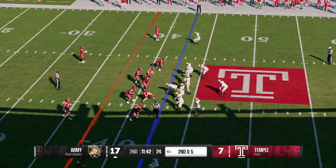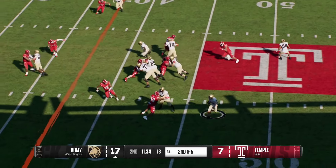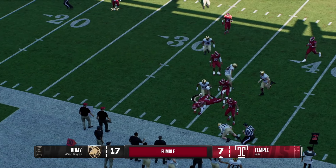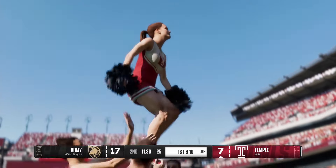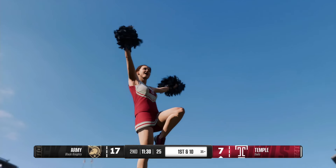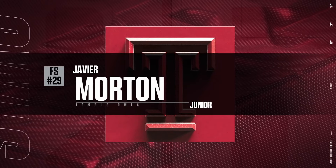Half way there on first down — it's second and five. Past the sticks and he may get more — there's a live football, the defense covers it up and doesn't let the offense get it back. It's a turnover! A hit like that will absolutely light up the sideline, light up the stadium, change the momentum, and help you win a football game — because that hit is what caused the fumble.